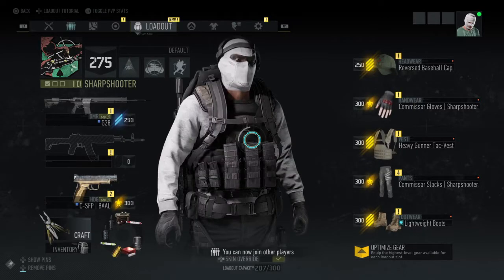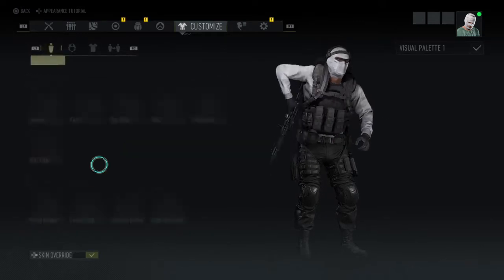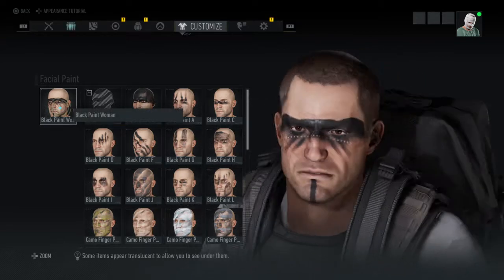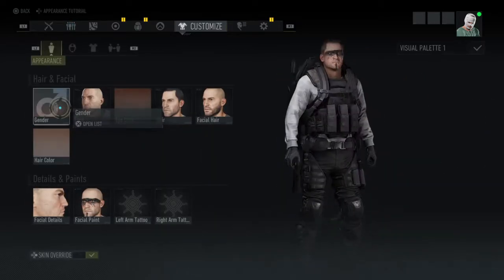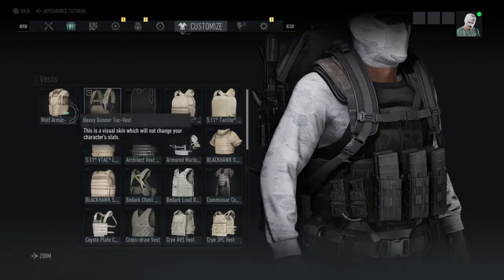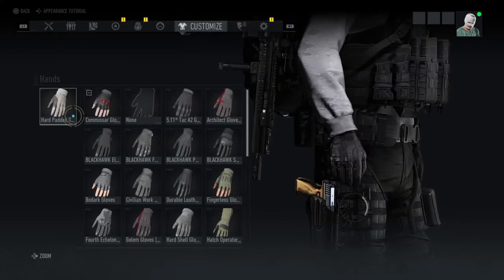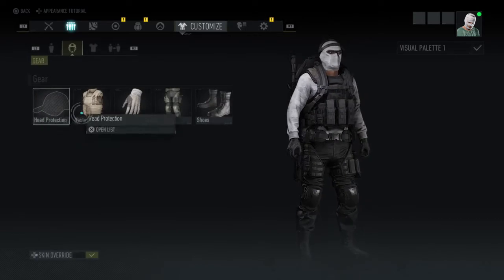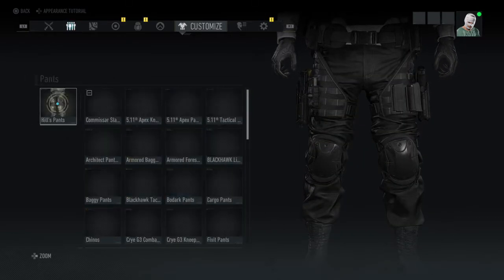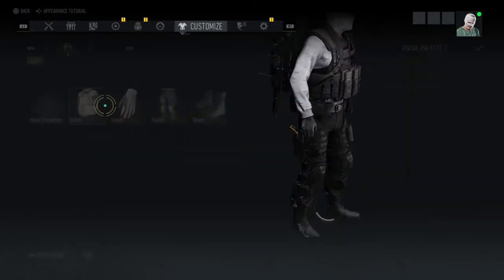Now I will show you how to create this outfit. The only important thing on this page here is the face paint — any face paint with black over the eyes works. Getting into the gear, we're using the wolf armor with black solid. The hands are hard padded gloves, black solid. The pants are hills pants, black solid. And the boots are reinforced boots, also black solid.